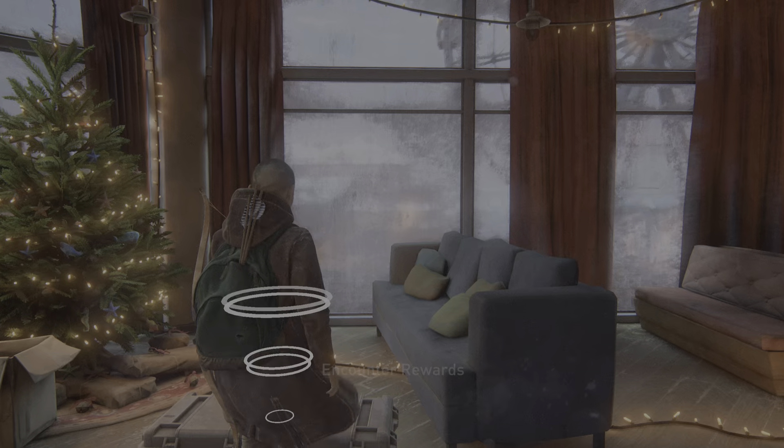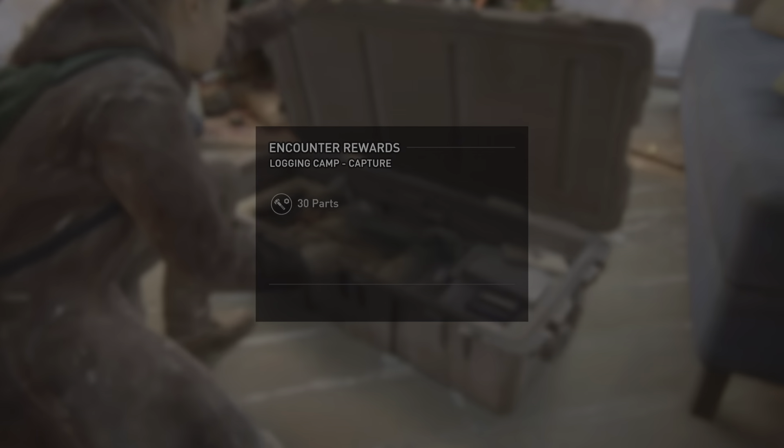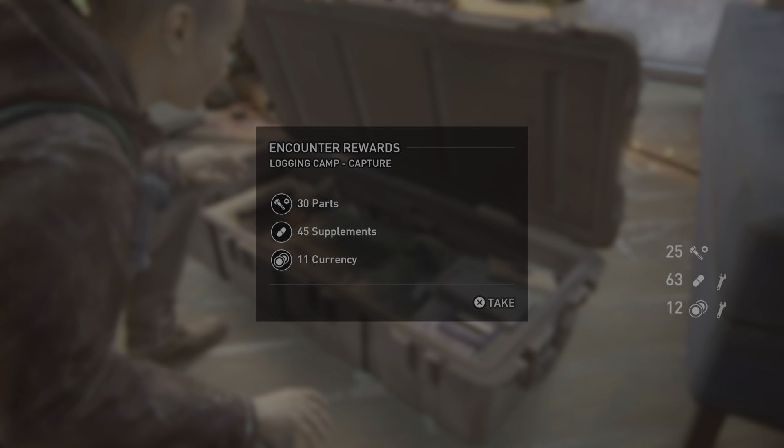Encounter rewards. Logging Camp — Capture: 30 parts, 45 supplements, 11 currency.